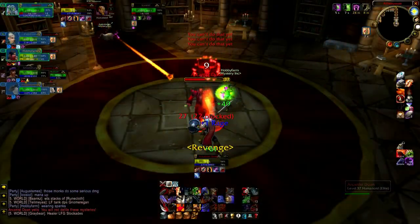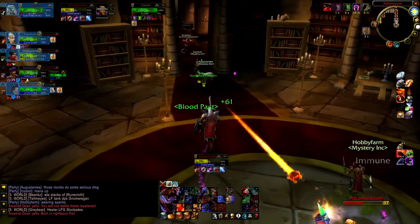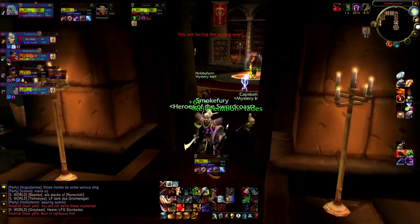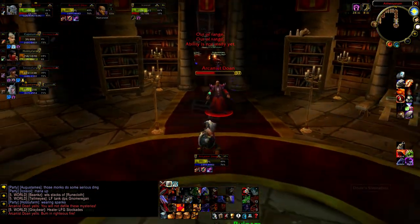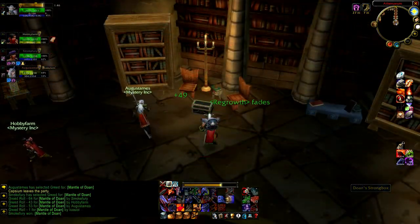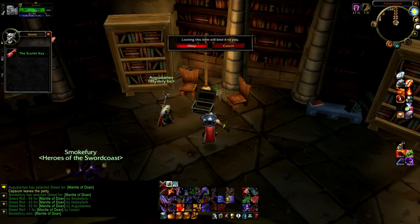Your final task is to pick up the Scarlet Key, but to get that, you must first kill the final boss of the Library. Please be kind to your healer and run out of the room when he emotes to bathe in sacred fire. Once he has been killed, you will find the Scarlet Key in a small box located at the back of the room.